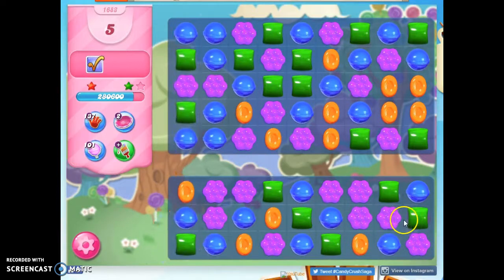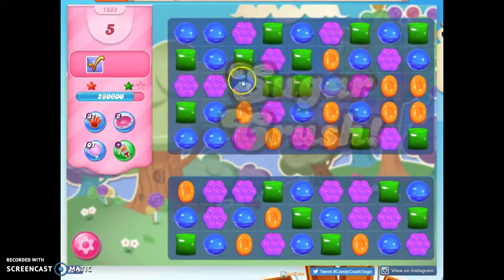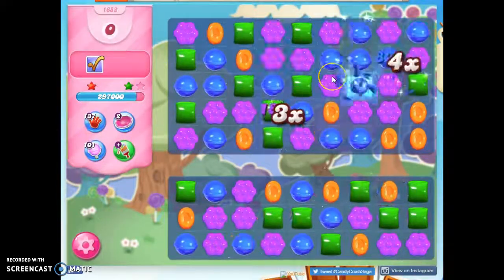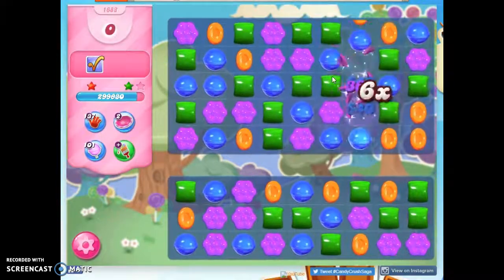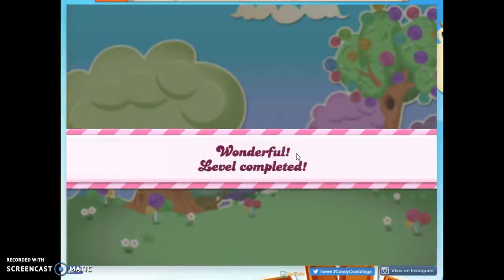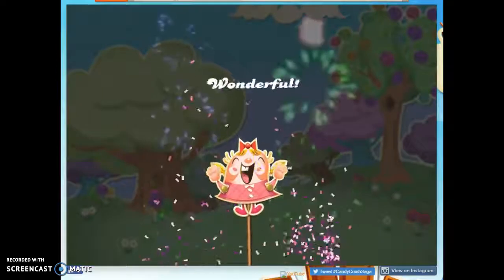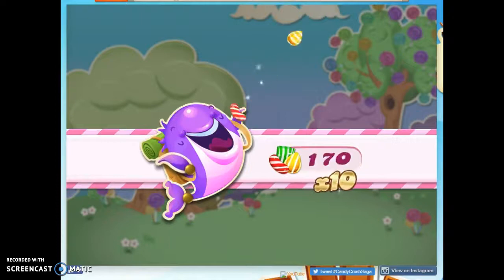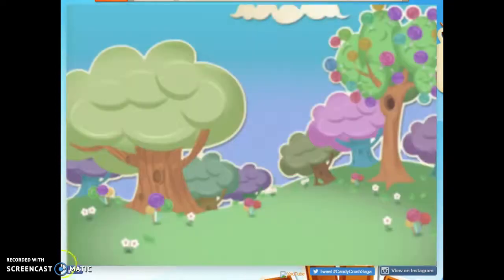So if they take themselves out, that's fine. I was setting up those color bombs and things like that, and it just took off from there. A little bit of luck balanced with some skill, and that's how I beat this level on my fourth playthrough. If you'd like to see more videos, you can subscribe. If you have any questions or comments, put those below and I'll try to help you as quickly as I can. And as always, thanks for watching.